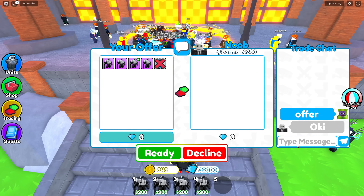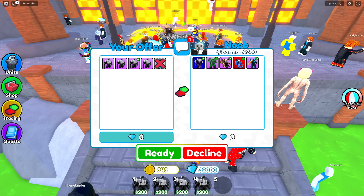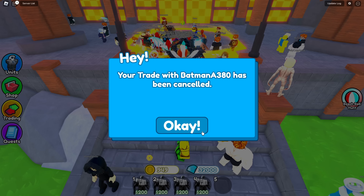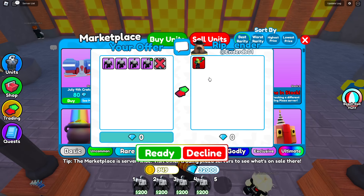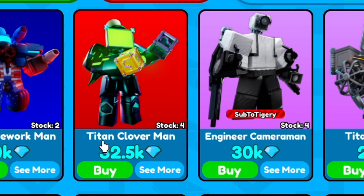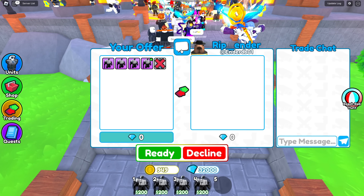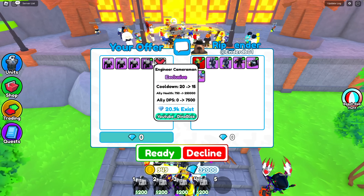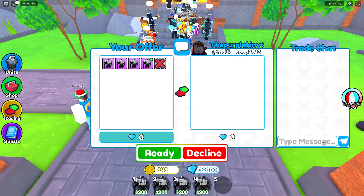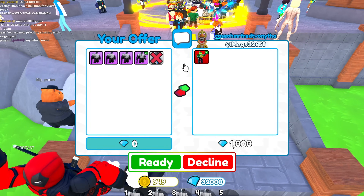I'm in a new server. The first trade's offers aren't so good here either - he's putting a godly green laser and astro, probably like 5,000 gems. Not worth it, sorry. Titan cloverman for engineer - I honestly don't know if this is worth it or not. In this server engineer is selling for 30k and titan clover is selling for 32.5k. I'll ask him to add a little bit, and if he does I'll do it. Those are not very good adds - not even 1,000 gems more. I'm gonna say sorry, no, decline. Let me know in the comments if that trade was worth it.